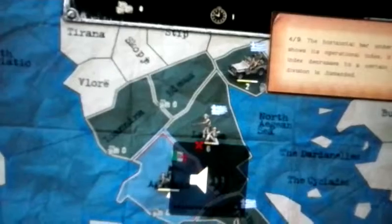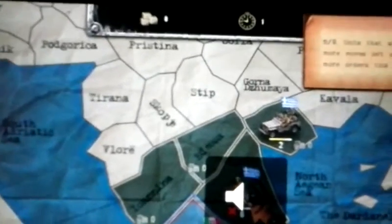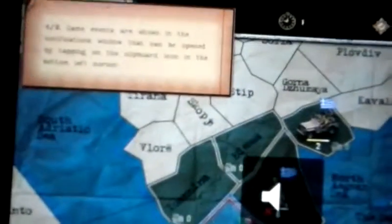The horizontal bar shows the operational index. When it increases to a certain level, the division is disbanded. Units that attacked or have no moves left can't carry out any more orders. Game events are shown in the notifications window, which can be opened by tapping the clipboard icon from the bottom left corner. Province of Larissa was conquered — yay! To end a turn, tap the corresponding icon.